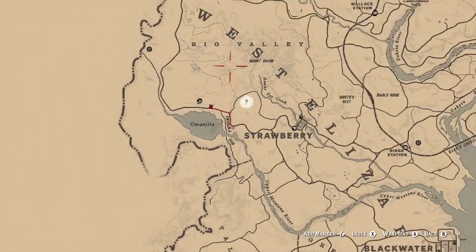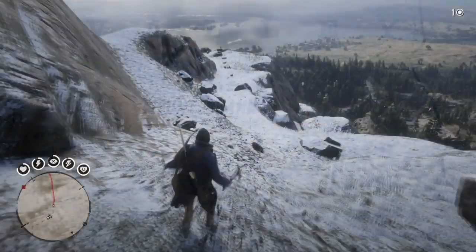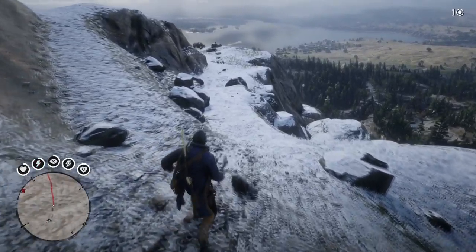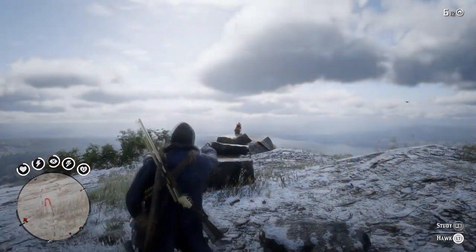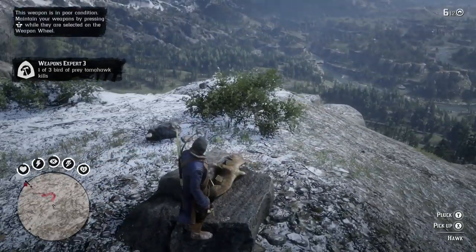For the two hawk feathers, we can head up to this area of Mount Shan, just north of Strawberry. Hawks will perch on this rock here, so you can kill one, pluck it for a hawk feather, then leave the area and return to find another hawk. You might have to set up a camp and skip forward in time to get another hawk to respawn, but either way, it shouldn't be too difficult to find two hawks in this area.